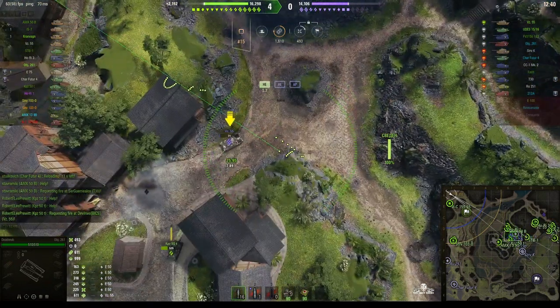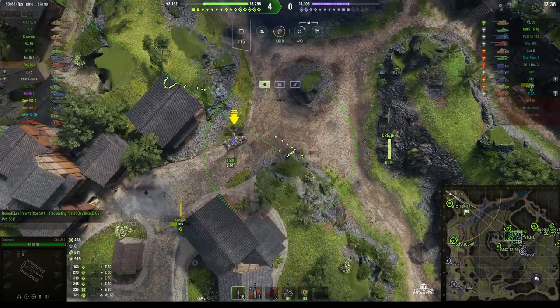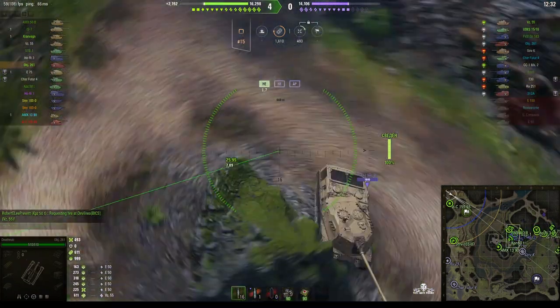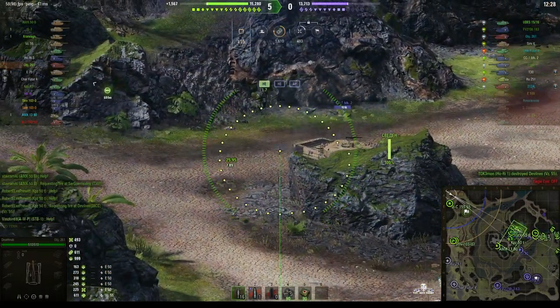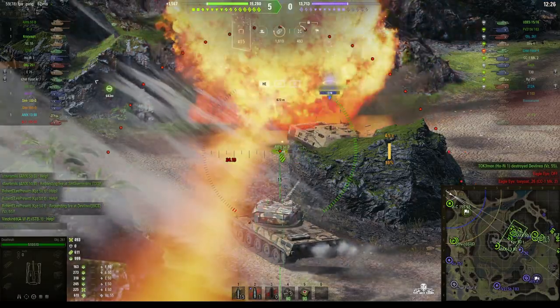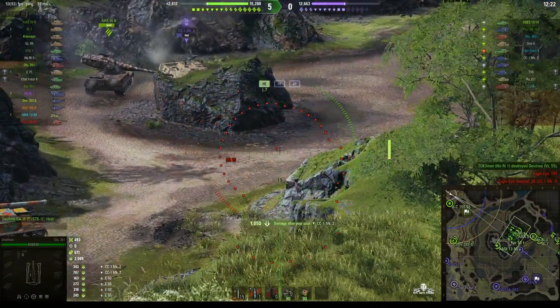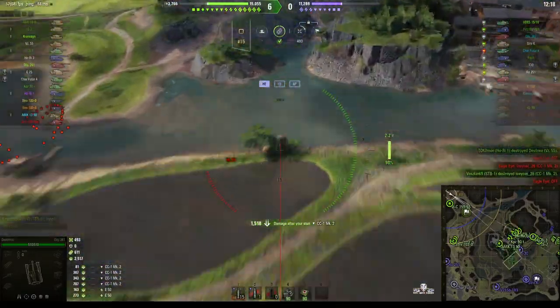Our guys are pushing through the heavy area and already on the way to the enemy cap. We're trying to get a shot on that Vis 55. We just spotted a CC 1 Mark 2 just behind that rock — the round lands there and stuns him, producing loads of stun assists. The AMX 50B just unloaded into that CC 1 Mark 2 and we got the benefit.